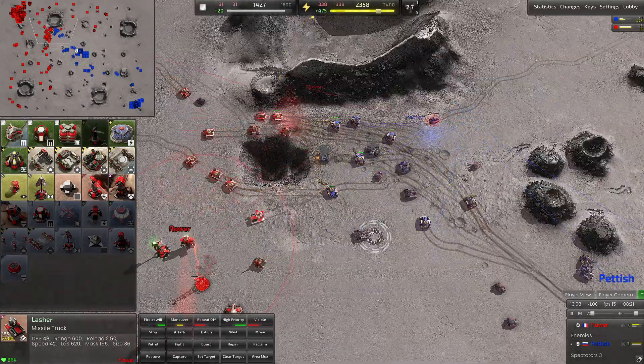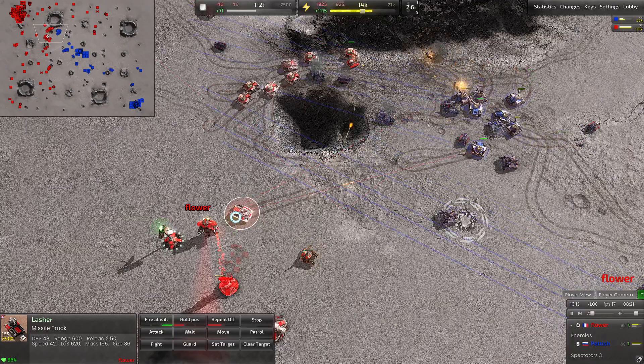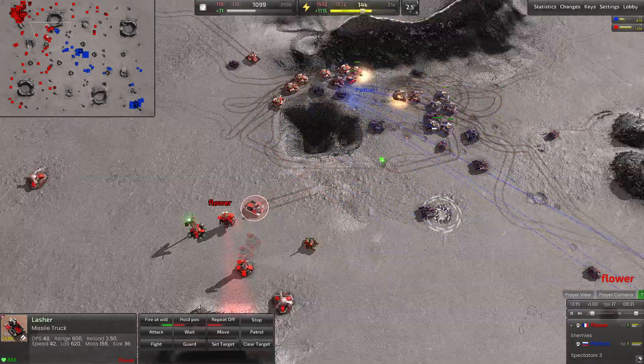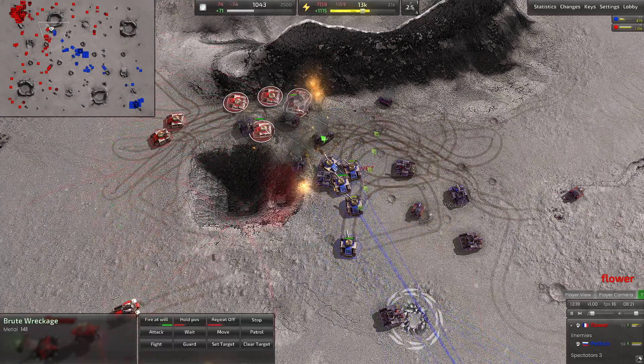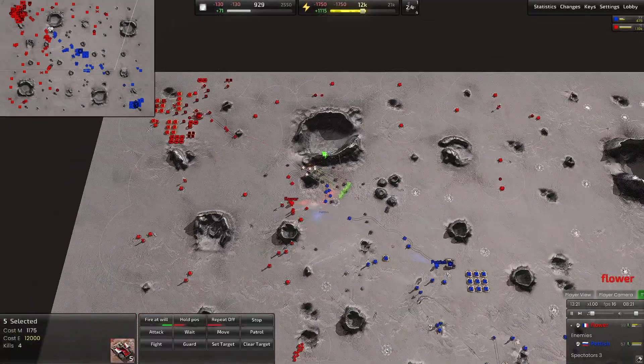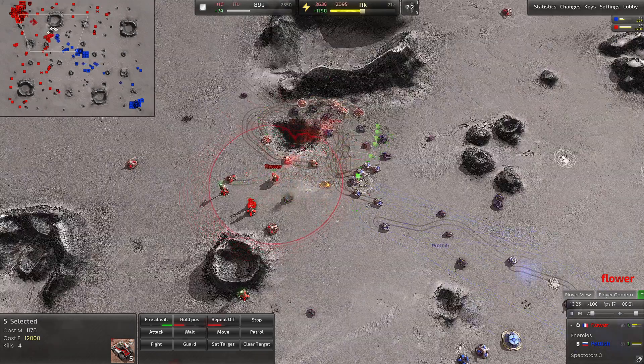Reinforcements pulling up for Flower, and we finally have a lasher missile truck out on the map — this is an anti-air unit that shoots fast missiles. Look at that choke point — units bunched up very tight. The tank numbers are relatively even, so neither player can really get an advantage here.